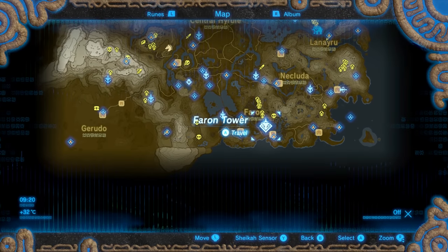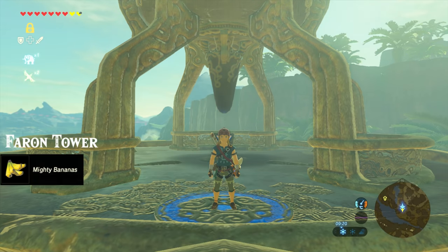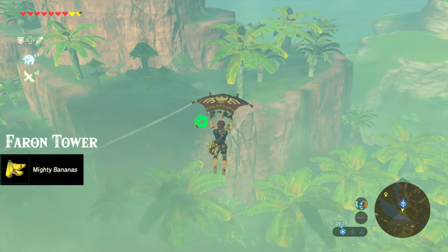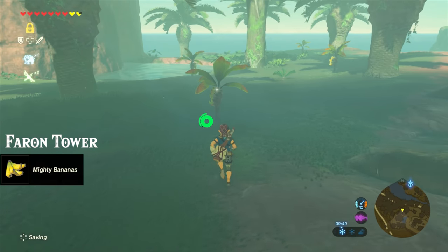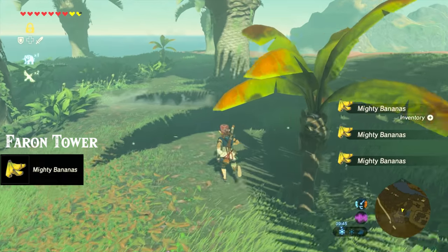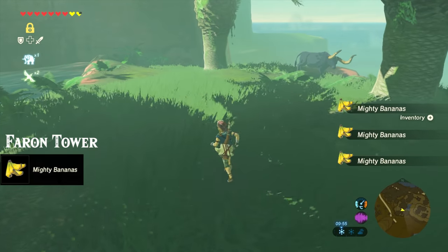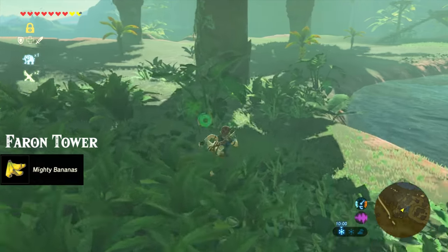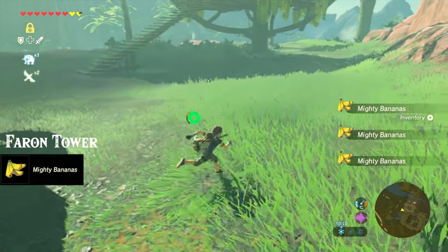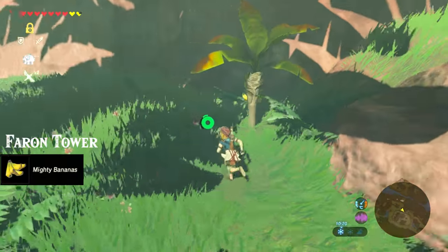Next up, for two awesome locations, head to the Farhan tower in the south. From the tower, look straight south and glide over to the plateau you see on the other side. And in this area there's going to be many bunches of bananas. We'll use these bananas to make attack boosting foods. Once you've got all the bananas on this side, you can head to the other side of this outpost here for some more bananas.